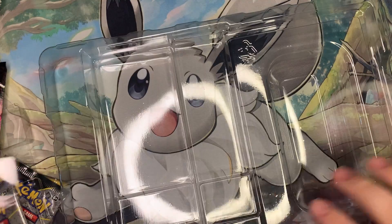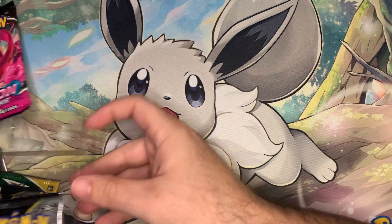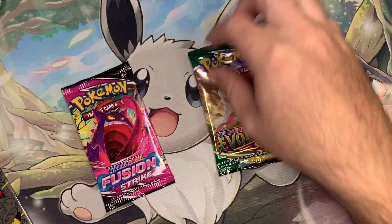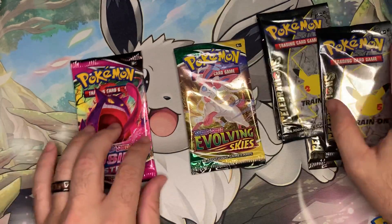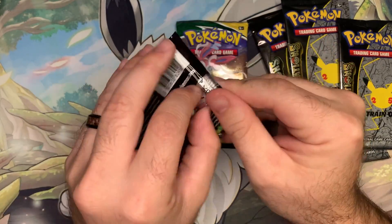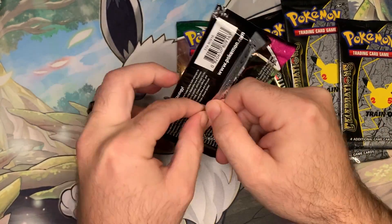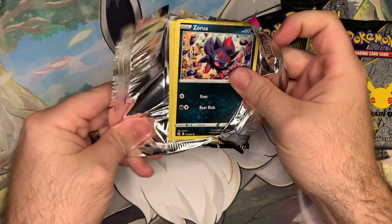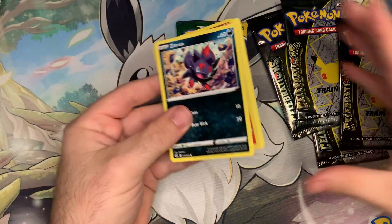Checking out some packs we got in here — we'll put that promo to the side. We got Fusion Strike, Evolving Skies, and of course the four Celebrations packs. We'll start with Fusion Strike because that's the one I have the least hope for. You guys know how I feel about it — Fusion Strike is a sleeper set, it's got some awesome cards in it, but I've had horrendous luck with it. Maybe today that will change with this one pack. I highly doubt it, but we'll see.